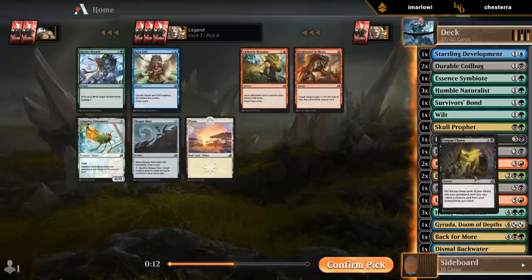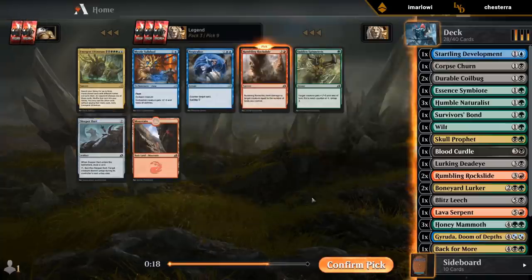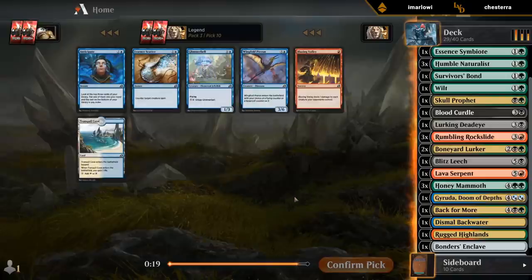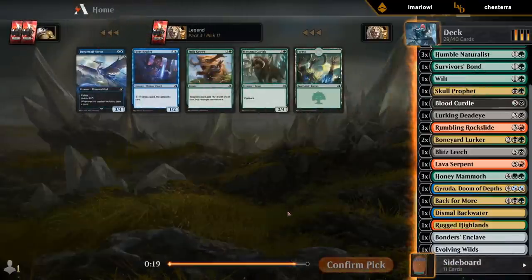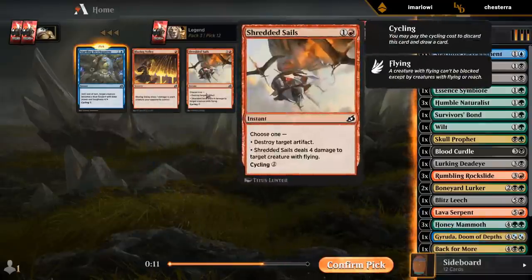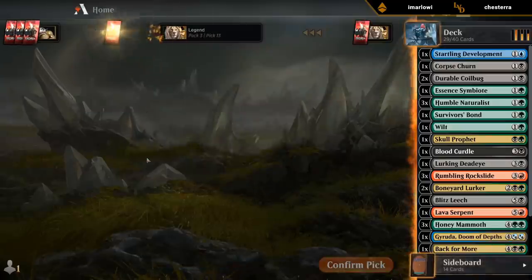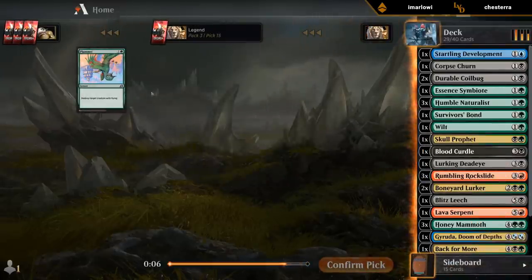Sure. Ultimatum is still there. I guess I'll take the third Rockslide — surprised to still see it here. This one's a little too off-color for me to play. I guess blue was open. Should have enough playables here. This cycles for two — would rather have the cheaper cycler. Yeah, everything but white seemed open; black maybe not so much.